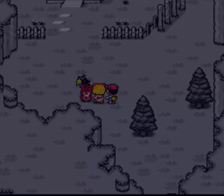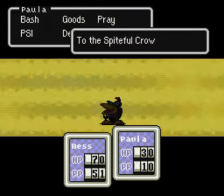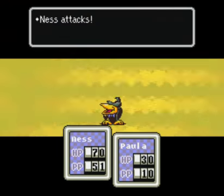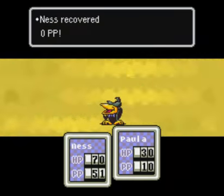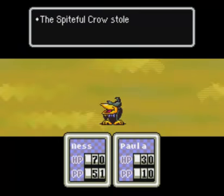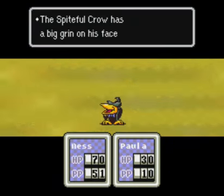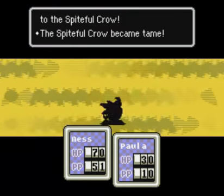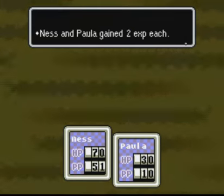Alright, this is gonna be the first fight for Paula. She's pretty useless for now but she can actually pray, as you can see. She has no PP apparently. He just stole the bread roll — that's not good. Now that we have Paula we can have extra inventory space, which is very nice since we were running out.